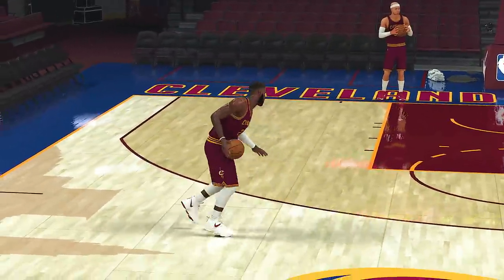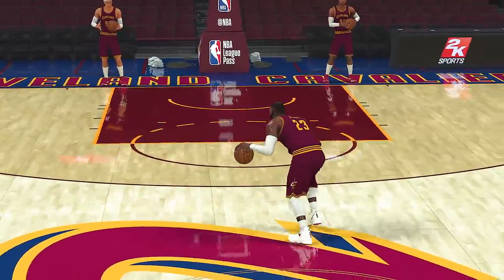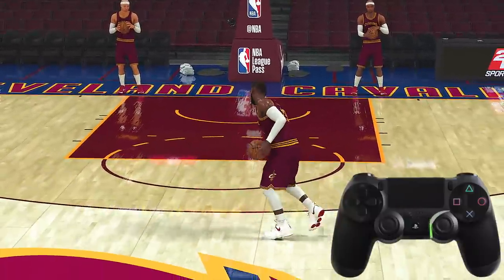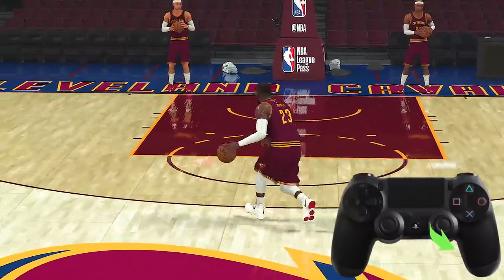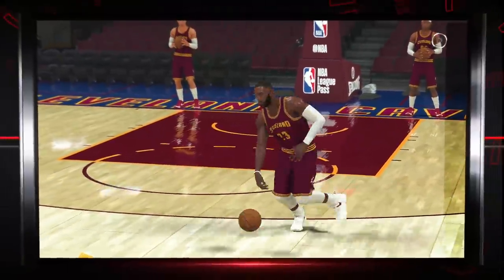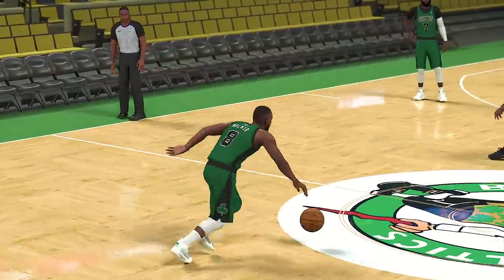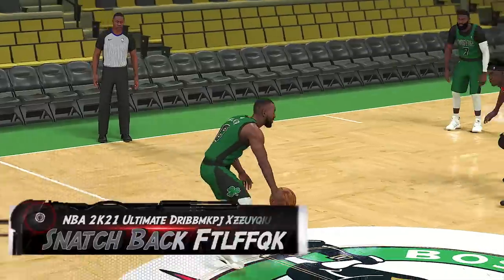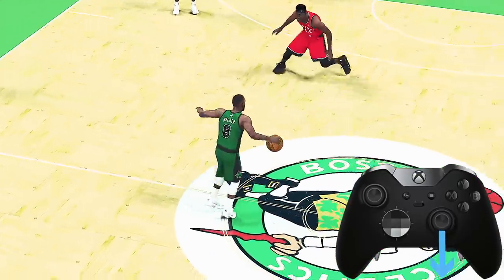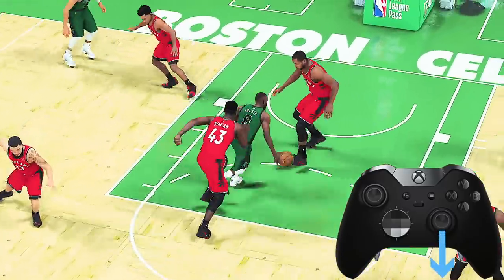LeBron James is one of the best playmakers in basketball — he's also great at dictating pace and resetting his dribble. This is how we do a spin reset dribble: simply rotate the right stick in a quarter circle from your ball hand to away from your defender. Now unfortunately 2K21 shipped with ankle breakers deactivated, but the snatch back dribble is definitely an ankle breaking move. While moving forward or sprinting, simply tap the right stick down or away from your defender.